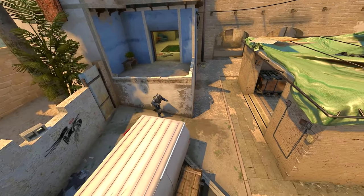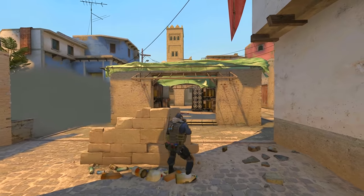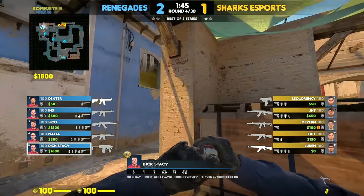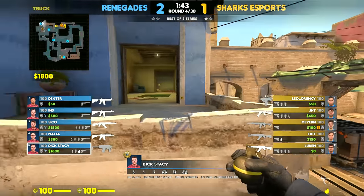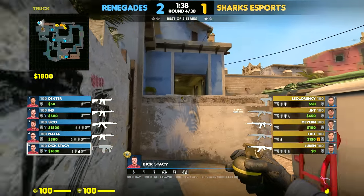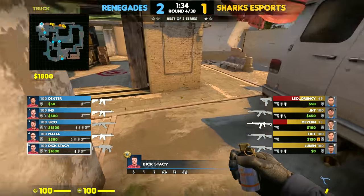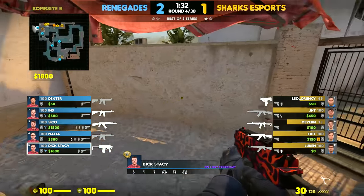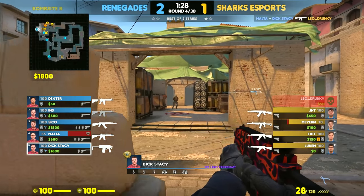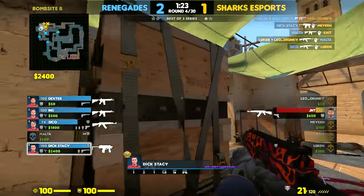If you are playing a solo queue game and you are holding B, this is your starter kit from Stacy. He's gonna molly deep apps early, then wait until the molly is gone so he can throw a well-timed grenade if any T's are waiting behind it. He then spots a player, throws his smoke, and falls back to play from bench. With his smoke covering his left side, he can focus on site without being overwhelmed and play safely behind bench if T's decide to shoot through the smoke.